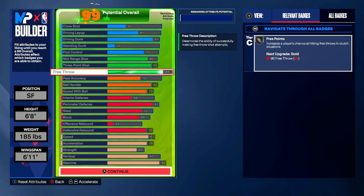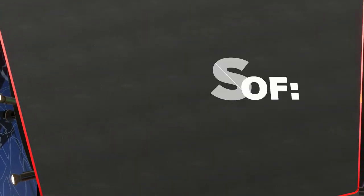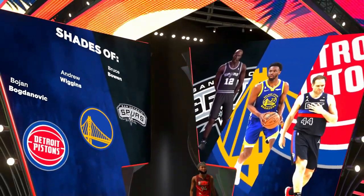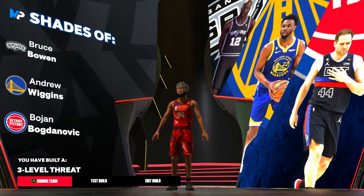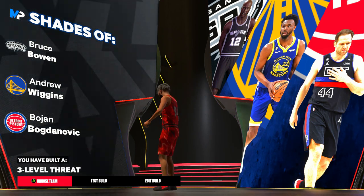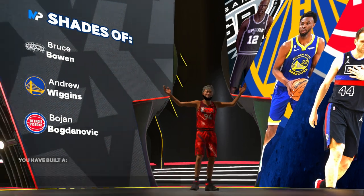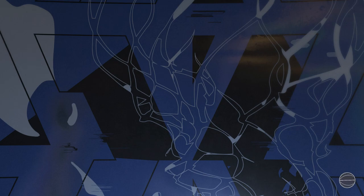That is going to be the Jason Tatum build — comment down below how you think I could have changed it to make it more accurate, and let me know your own Jason Tatum build in the comments. The shades for this build are Bruce Bowen, Andrew Wiggins, and Bojan Bogdanovic. Bogdanovic could never dream of having an 87 driving dunk, neither could Bruce Bowen — maybe Andrew Wiggins, but he doesn't have the rest of the package. You've built a three-level threat.